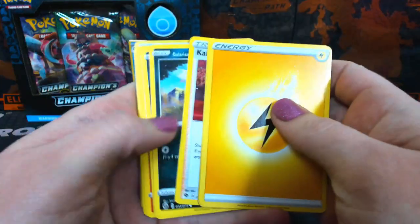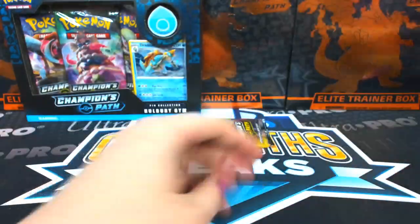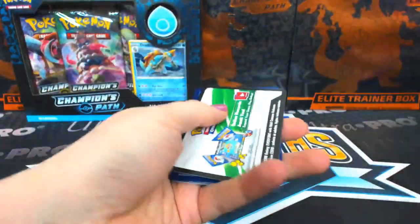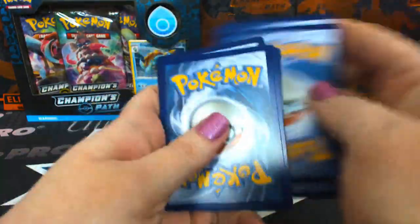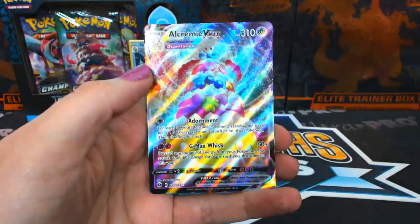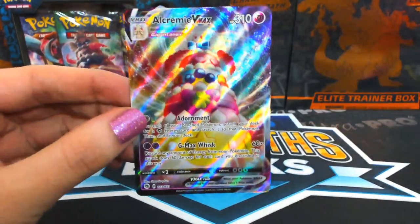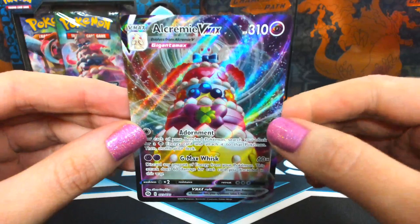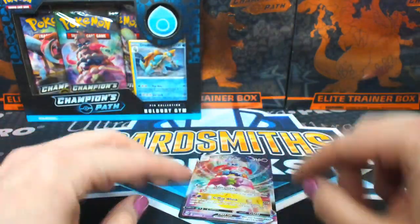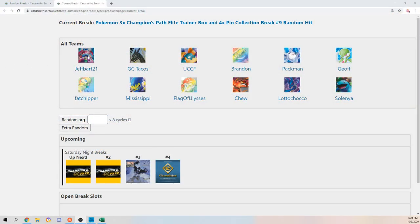This is a little harder to manage — harder to do the chat. First few packs are going to be a little challenging. Professor's Research holo. Got something in the back of this one — it is an Alcremie V-Max! Who had this one? That would be Jeff Bart. You can see that card on screen — the rainbow cake. Set that down on the table real quick.